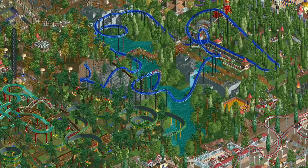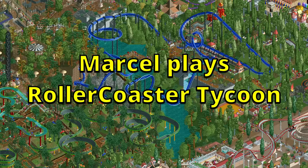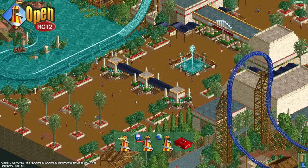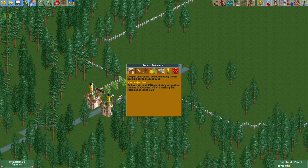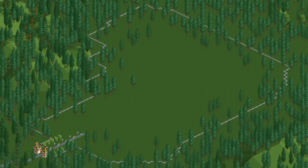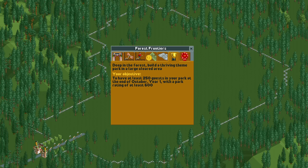Hello everyone and welcome to the first episode of Marcel Plays RCT, a series where I play through a different Rollercoaster Tycoon scenario every episode. I thought a nice place to start would be the ultimate classic Rollercoaster Tycoon 1 scenario, Forest Frontiers. The park consists of a small empty clearing in a forest and the goal is to get 250 guests and a park rating of 600 at the end of year 1, so it's a rather short and easy scenario.